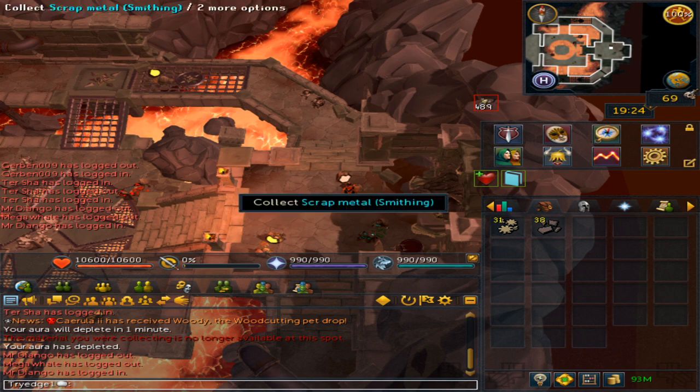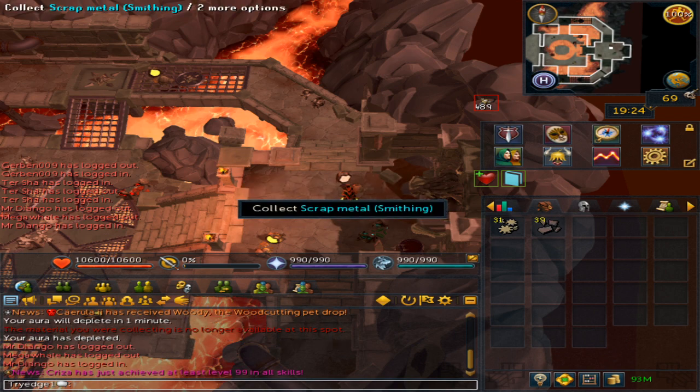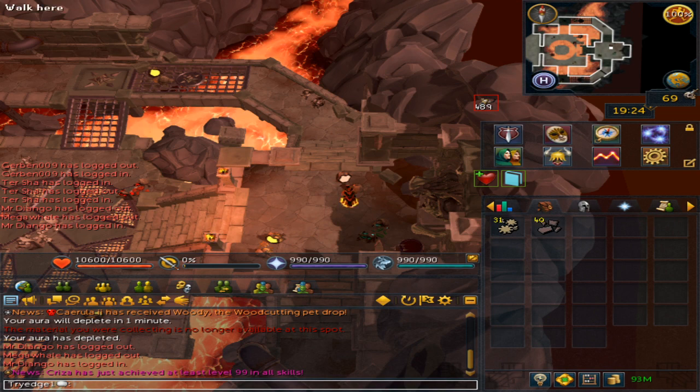So if you're focusing on just smithing, you'll get 20k in that. If you're doing all four skills, you'll get a mixed spread of experience totaling up to 20k, since these are pretty bad for XP rates.